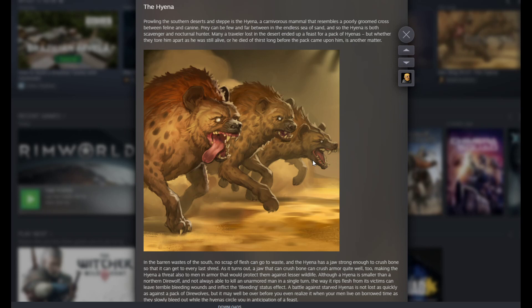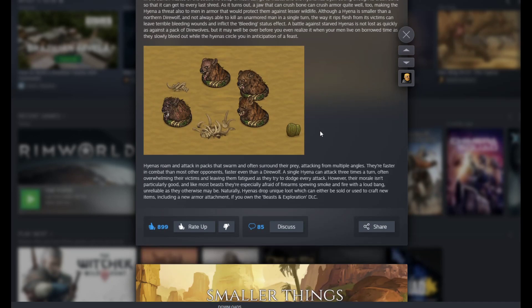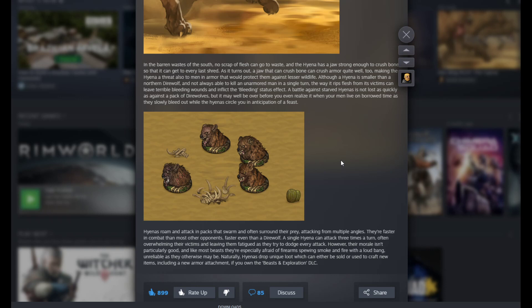Prowling the southern deserts and steppes, the hyena is a carnivorous mammal resembling a poorly groomed cross between feline and canine. Prey can be few and far between in the endless sea of sand, so the hyena is both scavenger and nocturnal hunter. In the barren wastes of the south, no scrap of flesh can go to waste, and the hyena has a jaw strong enough to crush bone — and as it turns out, crush armor quite well too, making it a threat to men in armor that would protect them against lesser wildlife.